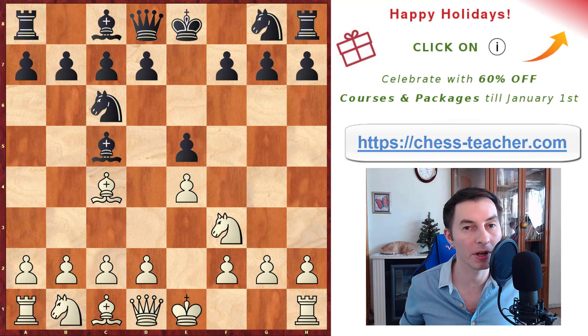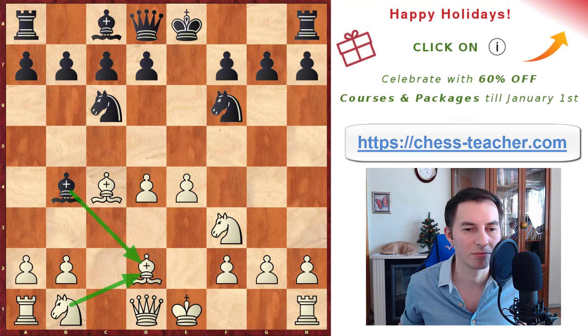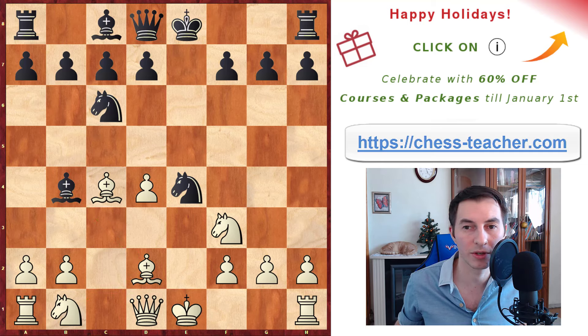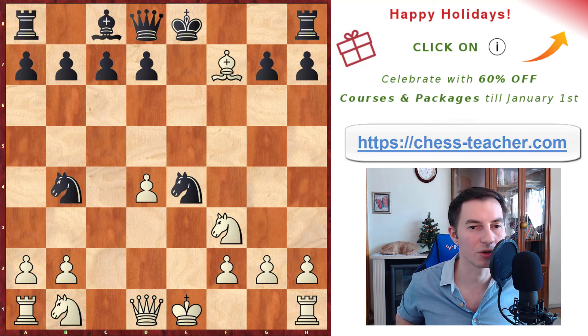The final trap for today happens in the Italian Game once again — the most played opening at amateur level. You play pawn c3, knight f6, pawn d4 attacking the bishop. We've seen this before, but here we go bishop d2 instead of covering with a knight. If they take, you just recapture with the knight and it's approximately equal with slightly more initiative. But after bishop d2, your opponents may realize that taking on d2 helps develop their knight, and some may wish to grab the pawn on e4 — it looks like a free pawn. After bishop takes and knight takes, there is the first surprise: bishop takes f7, inviting the black king to be exposed.